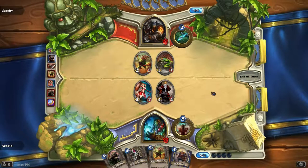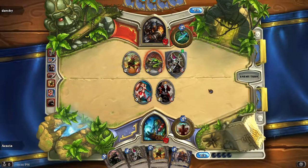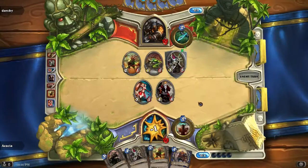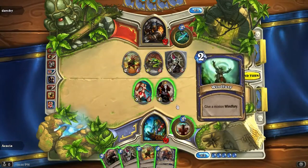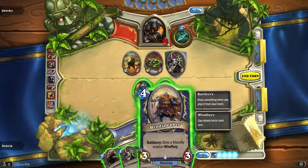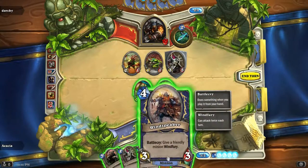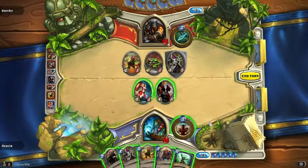Okay, he has pulled out a taunt. This is a pretty aggressive player. Let's see what we want to do. Oh wow, I have Windfury and I can give someone else Windfury — that'll be nice. I think I'm actually gonna do that, put a little hurt on him.